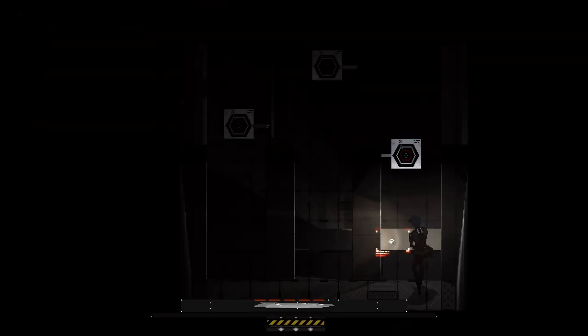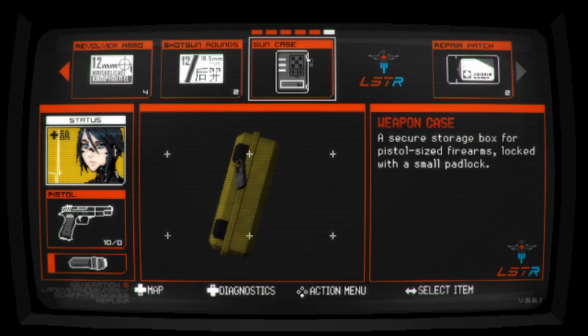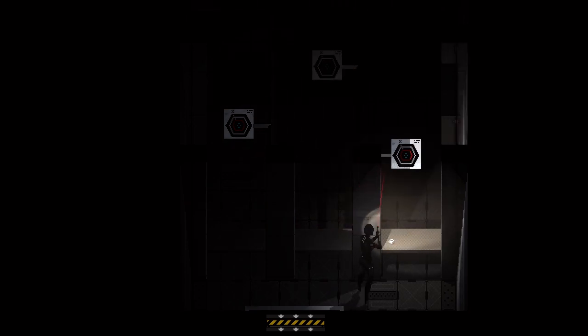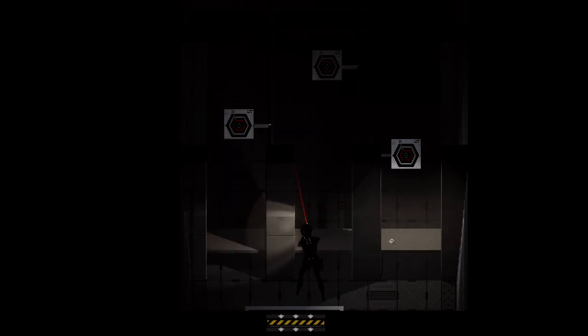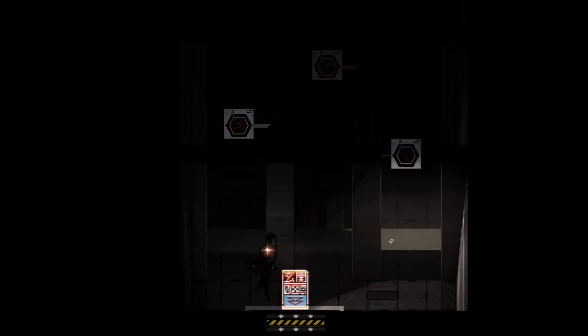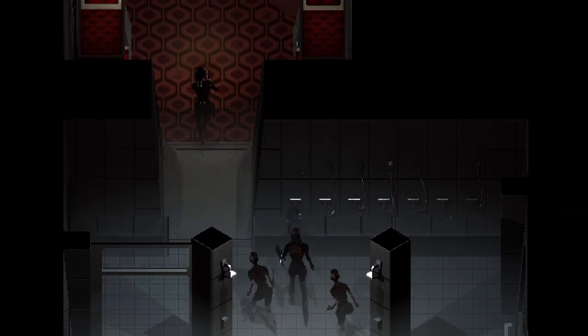Let's grab all the stuff and we'll grab the weapon case. Adhesive tape - see, no inventory space, so we're going to have to go away and come back. We have a new firearms case but we're going to have to come back for anything else. Kind of don't like the idea of wasting ammo. Let's go back and then come back again for that adhesive tape which we're definitely going to need for something.